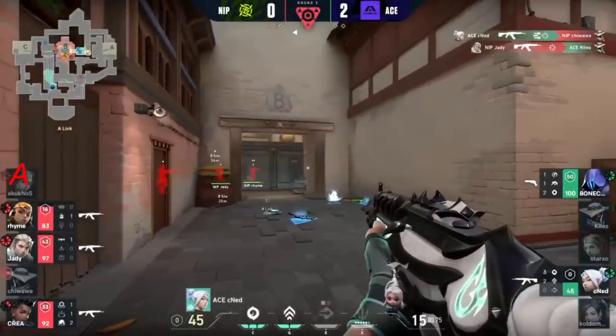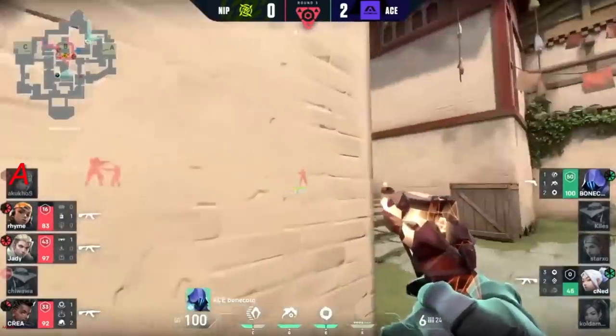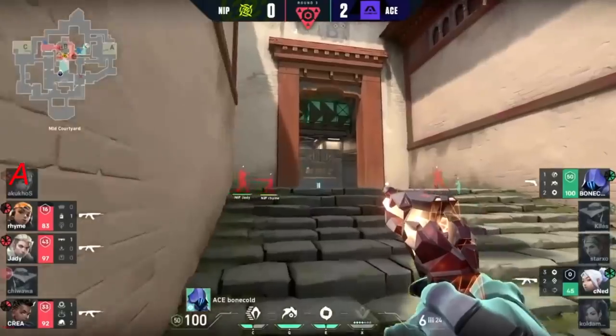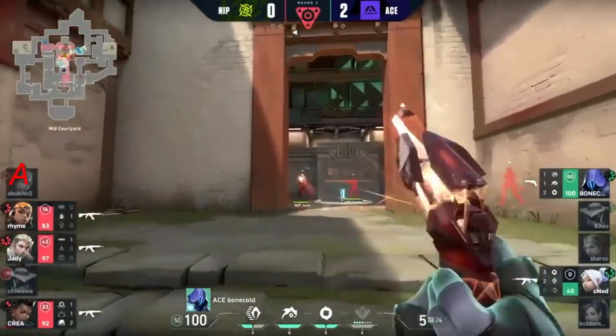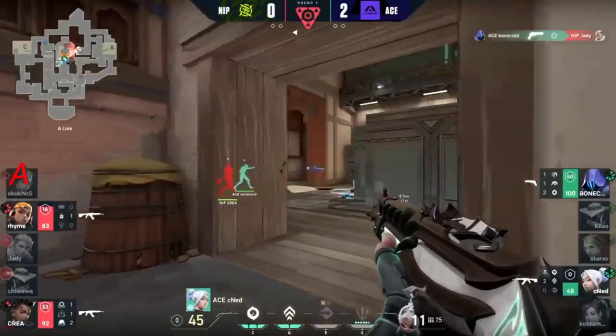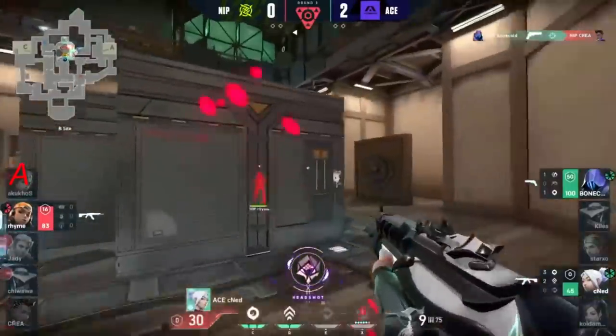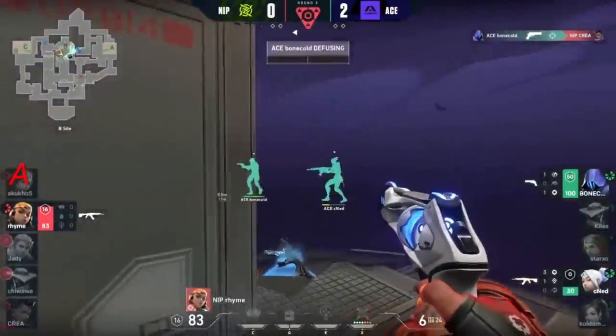Seeker's actually going to follow up. Finds Chihuahua there, but see a 2v3 here. Bonecold's got to find something from mid if Seeker has any chance of really coming in. He does find that - JD will fall. Now brings it to a 2v2. Seeker spots out one player, actually going to try and counter peek onto the other. Bonecold will find another one - they put it to a 2v1.